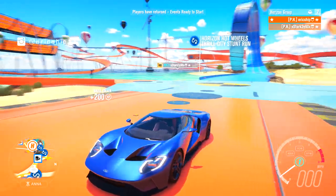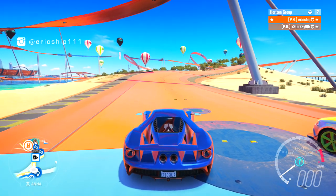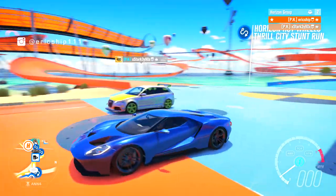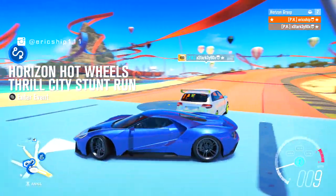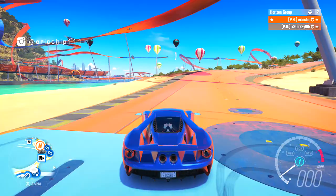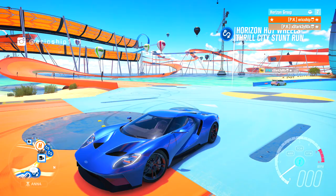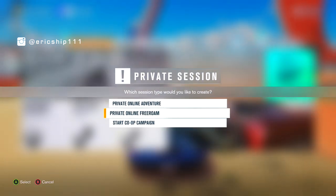Scores are now one-all. Eric wins the Hot Wheels race, scoring the equalizer. It's now down to the third and deciding race. Because Starkey lost, he gets to choose the rally/off-road circuit. He picks Blizzard Mountain, leading Eric to exclaim that his rear-wheel drive car won't be able to handle it.